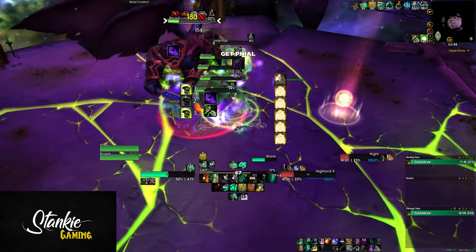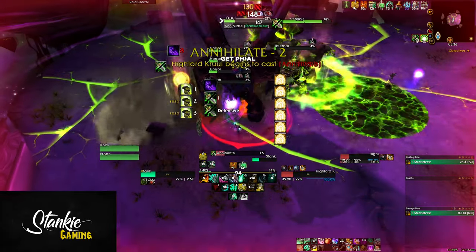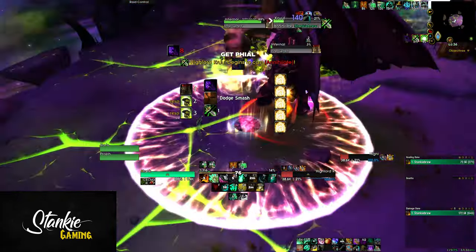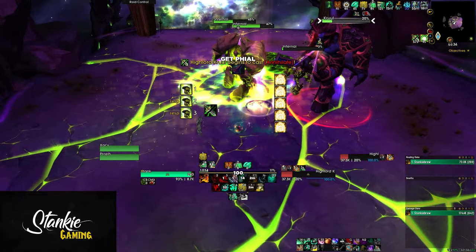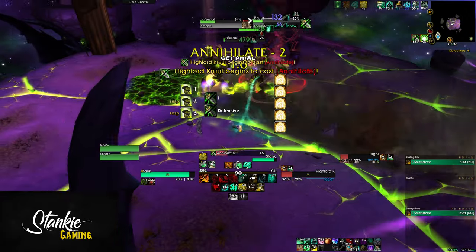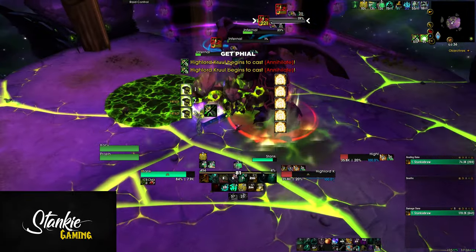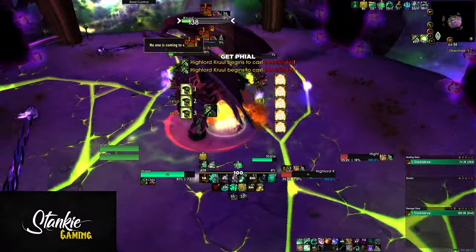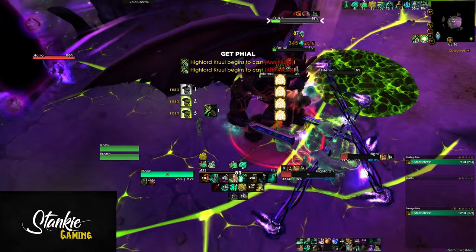Nether Stomp: Cruel hops to your location, spawns fire puddles underneath you, and slows you. Fire puddles are really bad — they do a ton of damage — so you want to move out of them fast. Twisted Reflection: if this cast goes off, any damage you do to Cruel heals him for five percent, and this debuff lasts for 45 seconds, so don't forget to interrupt it. On top of this, beams will spawn at the edge of the platform and travel across — if hit you take a bit of damage and get dragged, but you can just move through them.